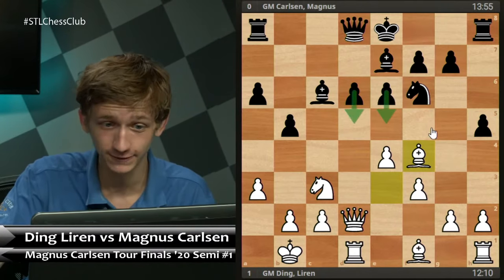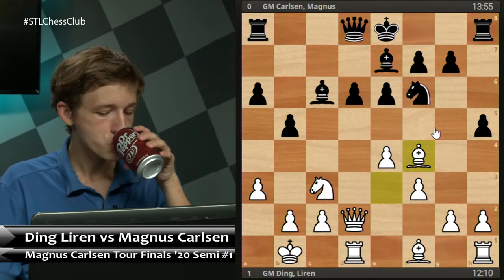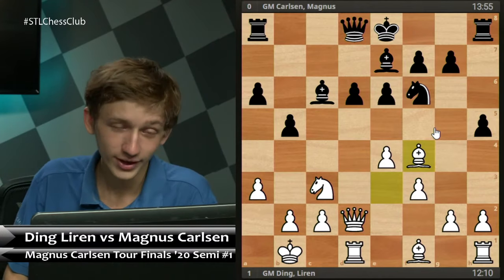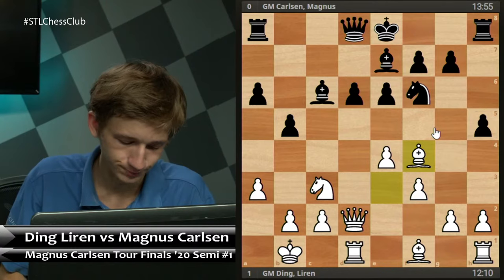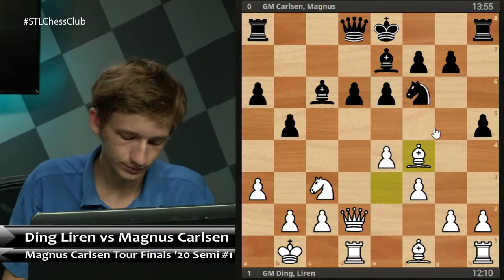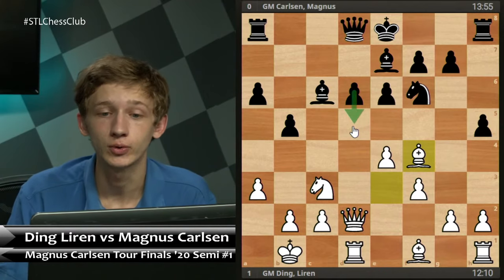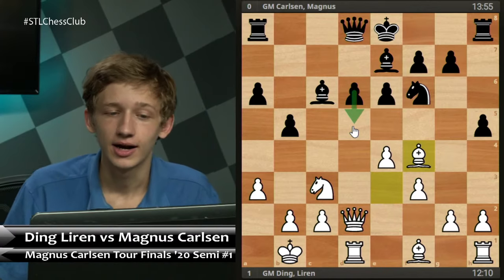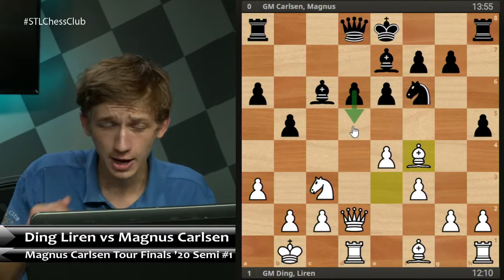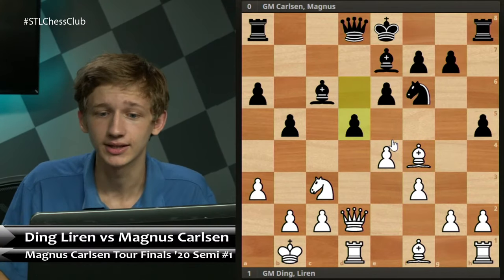Chat room, what do you think — e5 or d5? A couple people say e5, and Quaffly says d5. With d5 you have to be very careful — you have to make sure you're calculating accurately, because this is the move that adds more tension to the center. That means white has options to open the center, keep it closed, or just keep the tension and play an improving move. E5 is a bit more forcing. But in fact, d5 is the correct way to go in this particular instance, because there's no good way for white to immediately open things up.